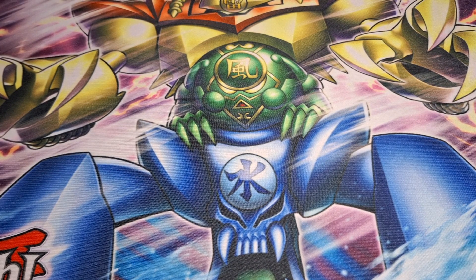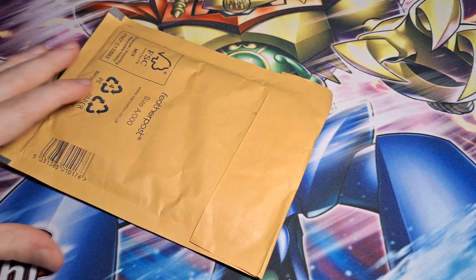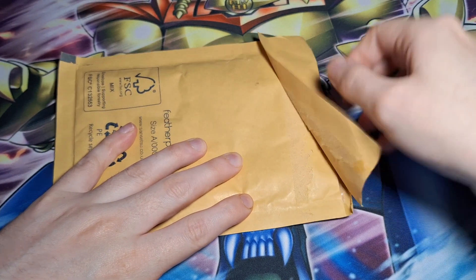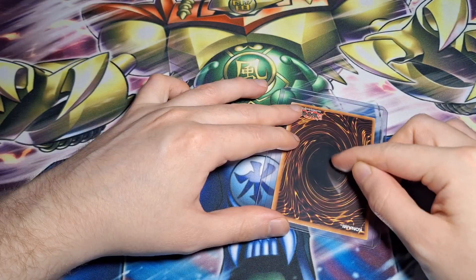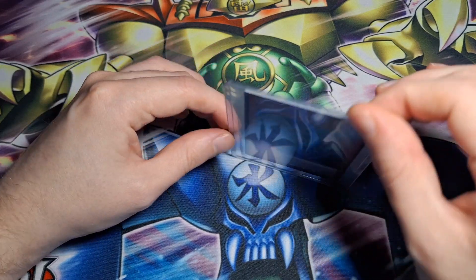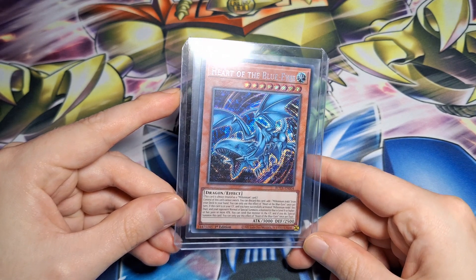Hey guys, welcome to the video. Today I've just got a small Yu-Gi-Oh opening of some Rage of the Abyss stuff. First of all, starting off with this — one copy of Heart of the Blue Eyes for the Millennium deck. I've been keeping an eye on this because it really screams five-pound secret rare to me, so I've been waiting for the price to go down and I just happened to come across one on Card Market one night for three pounds — three pounds 85 in total. And there it is, Heart of the Blue Eyes.